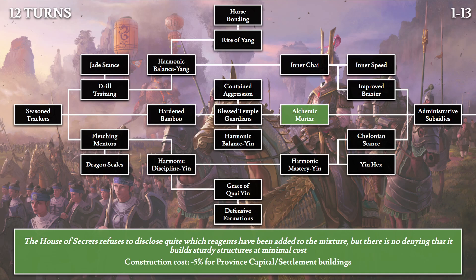The House of Secrets has been allowed to exist and practice their magic in peace, despite being outlaws, because of their ability to research incredible technologies and magic abilities and their willingness to share it with the Dragon Emperor.